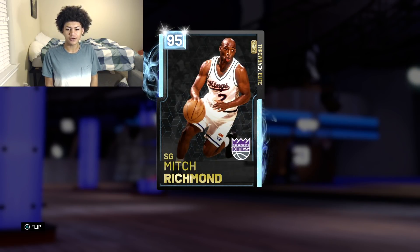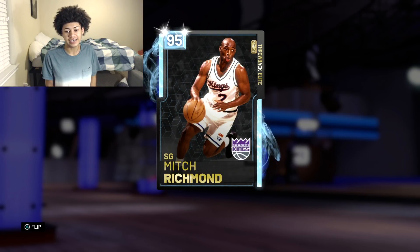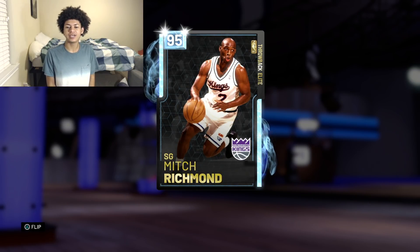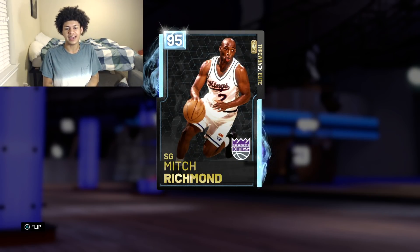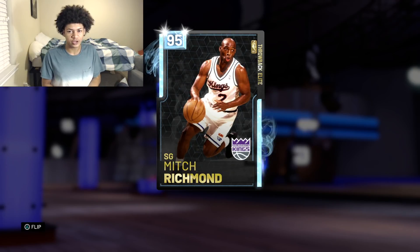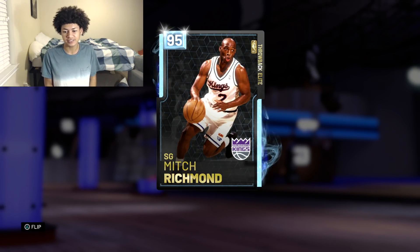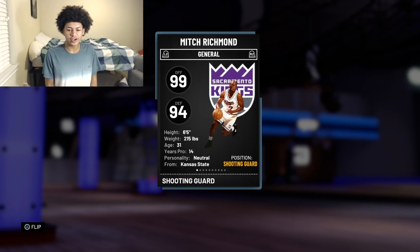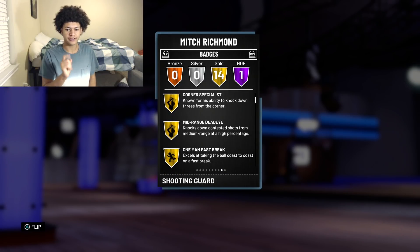Taking a look at the card — this is the Sacramento Kings version of him. He played on the Golden State Warriors, and unfortunately he did get traded. They had the Run TMC combo of Tim Hardaway, Mitch Richmond, and Chris Mullin in the 80s, and it didn't last long. Richmond was the first to get traded out of the three, ending up with the Sacramento Kings. First things first, let's take a look at his size — he's six foot five.